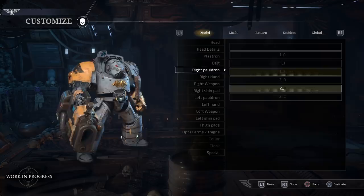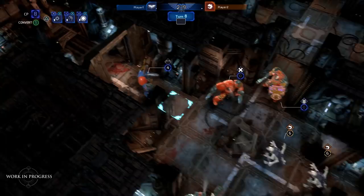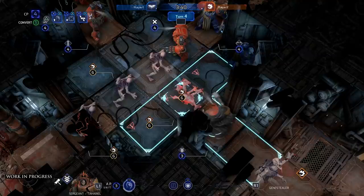Dozens of cosmetic customization options let you pick the exact look of the units in your roster. During a turn, every action — shooting, guarding an area, launching a close assault, or anything else — costs action points for your units.